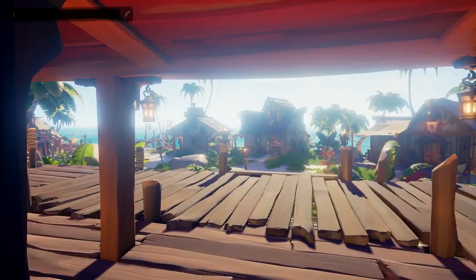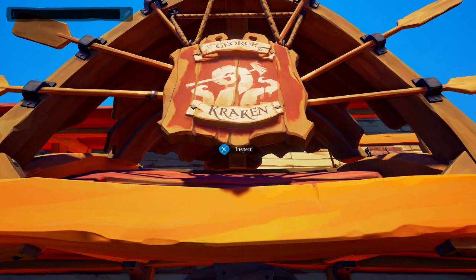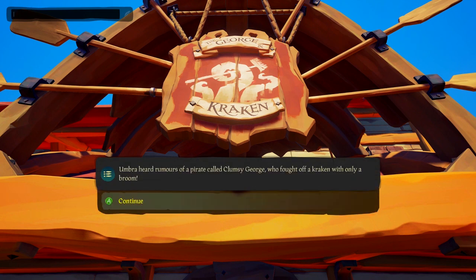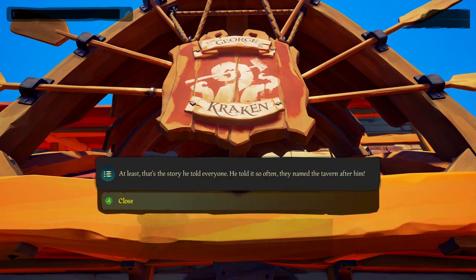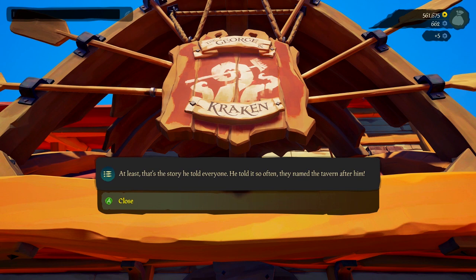Let's head outside of the tavern, to right here. This is the massive sign - it's really, really hard to miss. Inspect once again, you read what it's about. This time you actually press continue. And then boom, we get five more doubloons and another commendation.